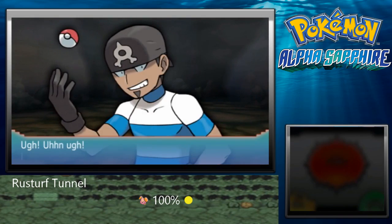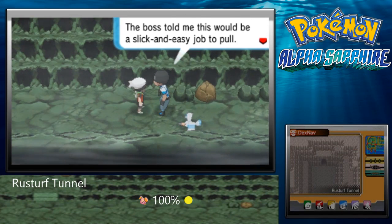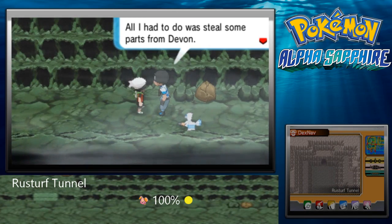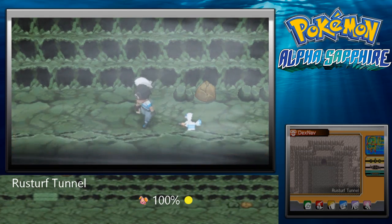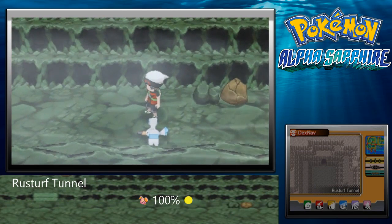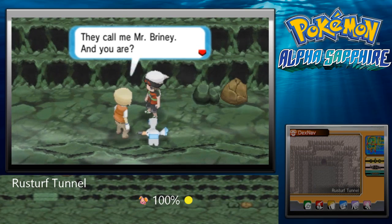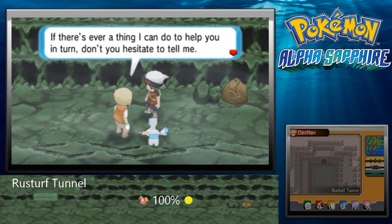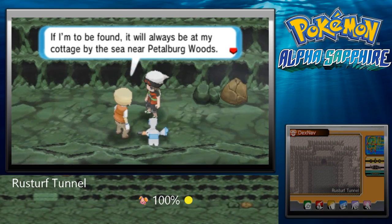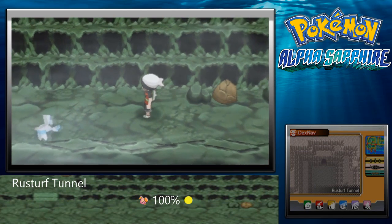The grunt says: 'The boss told me this would be a slick and easy job — all I had to do was steal some parts from Devon.' He gives the Devon parts back. Mr. Briney says: 'My Peeko owes her life to you, lad. They call me Mr. Briney. If there's ever anything I can do to help, don't hesitate — you'll find me at my cottage by the sea near Petalburg Woods.' We helped him save his bird!